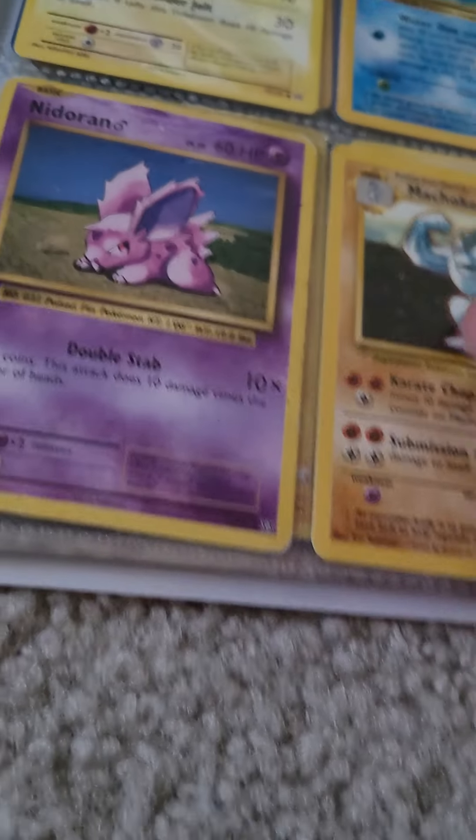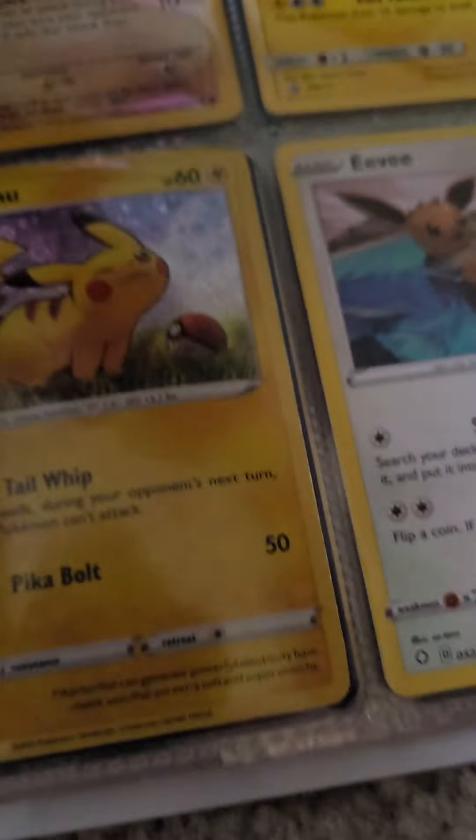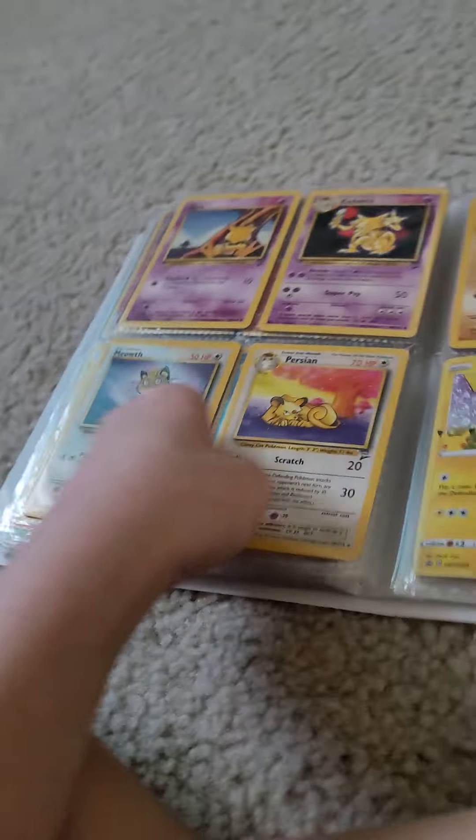This is the old school page, by the way. And then we have him — these two, I don't know their names. Then we have him, him. Then we have a Meowth and a Persian. I don't know him. Sandrew — that's my favorite Pikachu, dude. That is just Pikachu. I love that card.